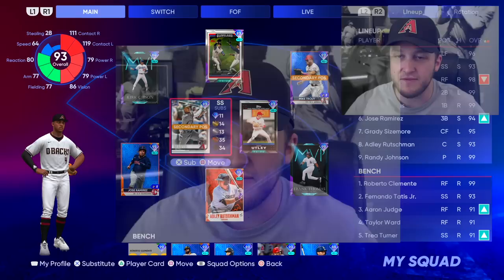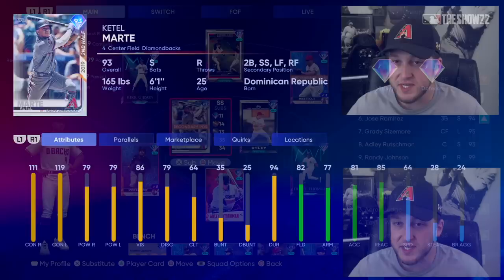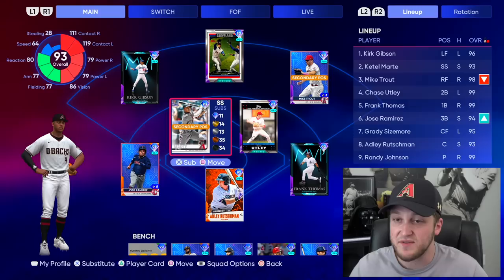Focusing on Marte, he's got a bunch of different primary positions. He has a buttery, smooth swing. He's got the contact. If you get him up to parallel one, he's going to have 80 power to both sides. The defense, even at shortstop, is pretty good. Probably not the best idea to use him in center because he only has 64 speed, but we're going to use him as our number two hitter.